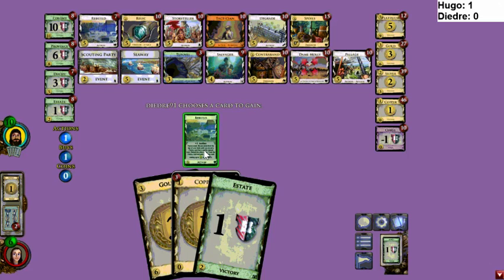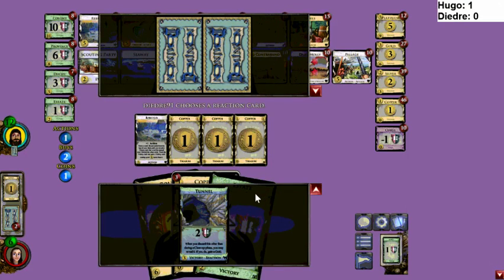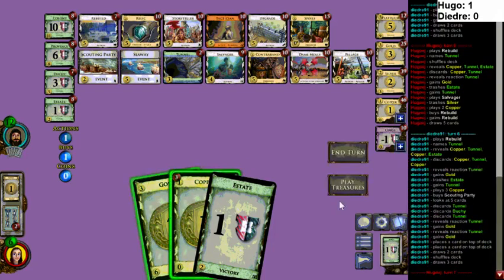I don't think I've ever played Rebuild-Tunnel. Storyteller-Tunnel looks good as a payload. You can target-discard the Tunnel from your hand — you can discard it with Rebuild, you can discard it with Scouting Party, but not in your buy phase or action phase.